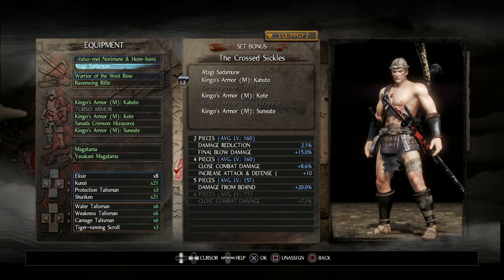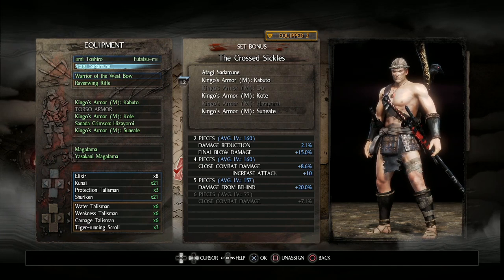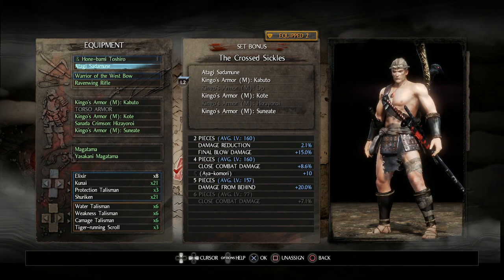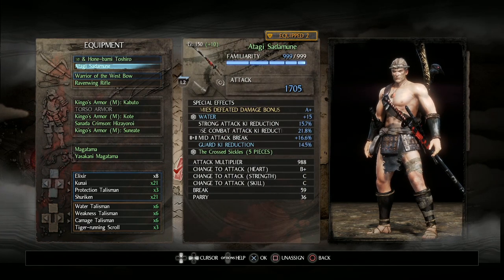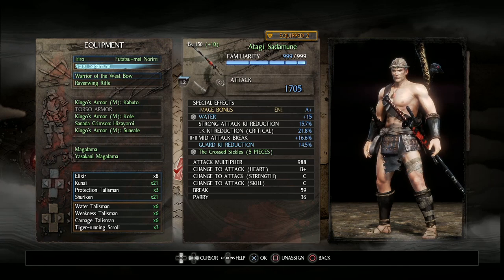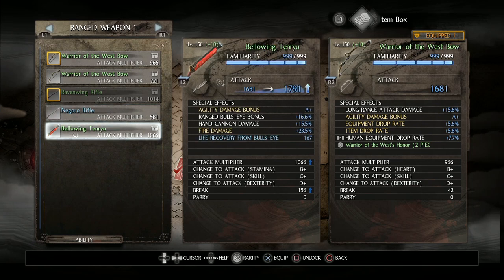In my secondary slot is the Atagi Satamuni Katana. I never switch this out because it's the fourth piece I need from the Kingo's set to get the five-piece bonus of damage from behind of 20%. We get that thanks to the Yasakani Magatama in my accessory slot. This is the most important perk for this build, really. Kingo's only gives us 8.6% close combat damage, which isn't much. We can't improve on that without increasing our weight, so it becomes very important to be able to deal more damage in another way. If you watch my speedruns, you'll see I attack from behind wherever I can, and now you know why.